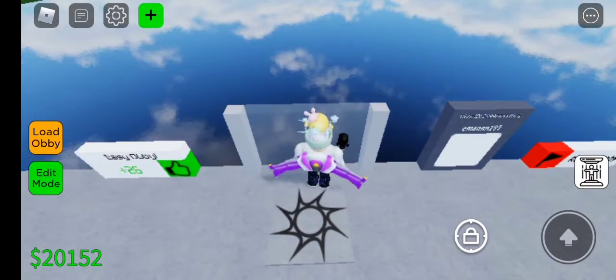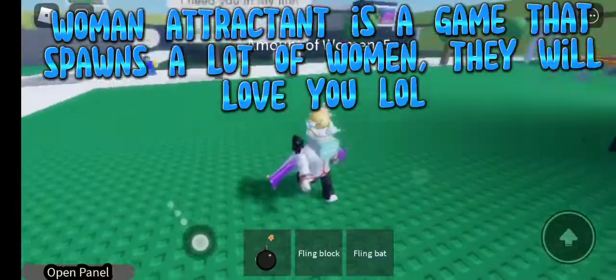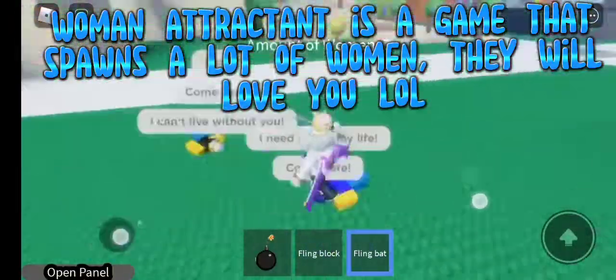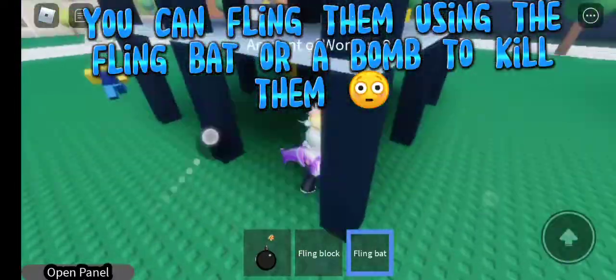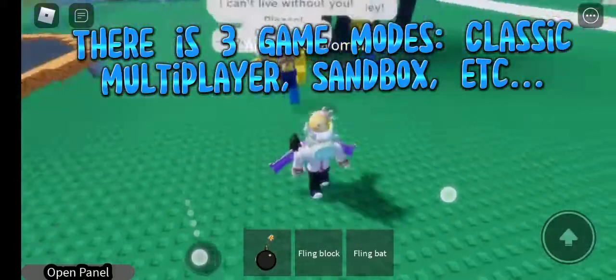One Woman Attractant is a game that spawns a lot of women — they will love you. You can fling them using fling bats or a bomb to kill them. There are three game modes: classic, multiplayer, sandbox, etc.